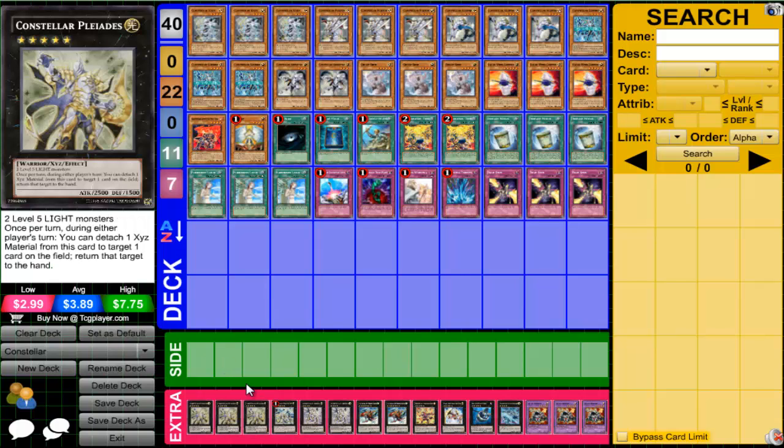Three Pleaides. Two level 5 Lights. He's mean — he's essentially a Compulsory Evacuation Device on legs, arguably one of the most powerful traps in all of Yu-Gi-Oh, especially last format. It went down to one for a reason, but Pleaides is still here. Once per turn during either player's turn, you detach a material to bounce any card on the field back to the hand. 2500 attack. Without Pleaides, this deck would be nothing.